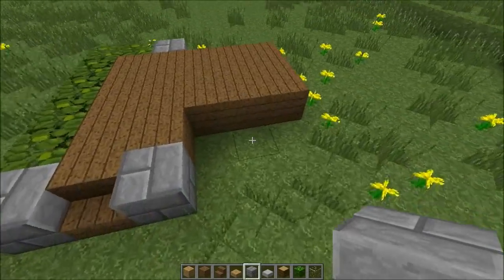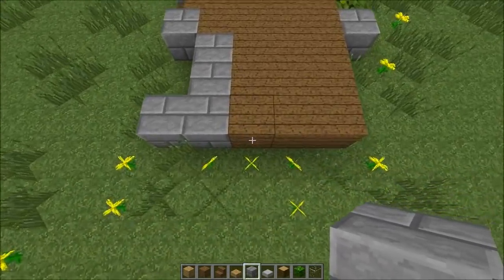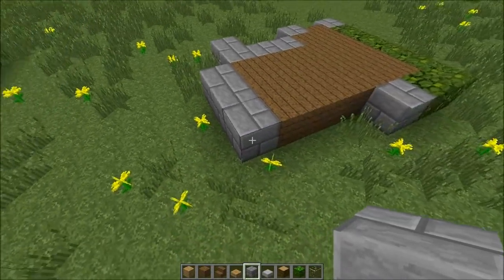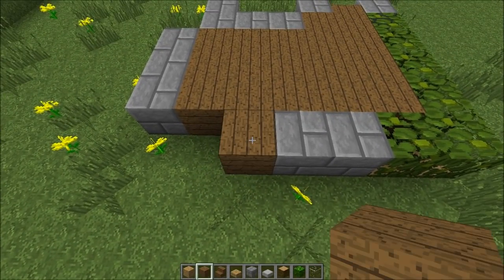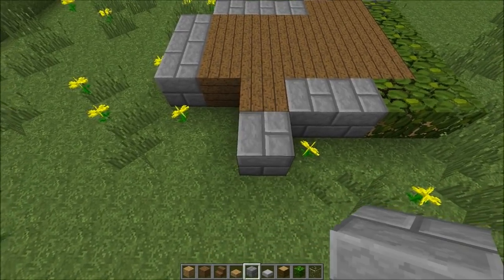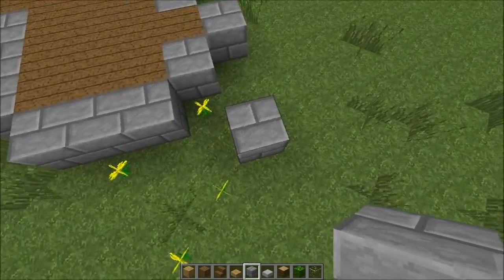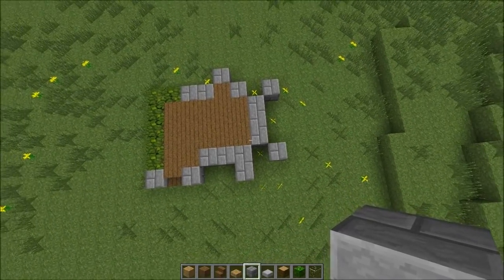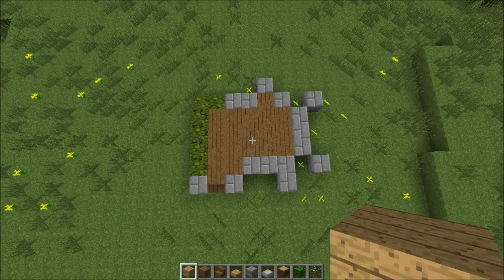Back to the stone bricks. Now place your stone bricks in this shape. Here we're actually going to place one more wooden block, move it out and place a stone block there. And one on this side as well. So from above we got this little layout. I'm just going to pause it here because some people usually tell me I'm going too fast — so from above it looks like this.